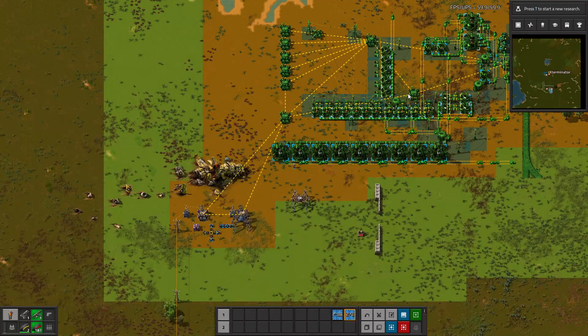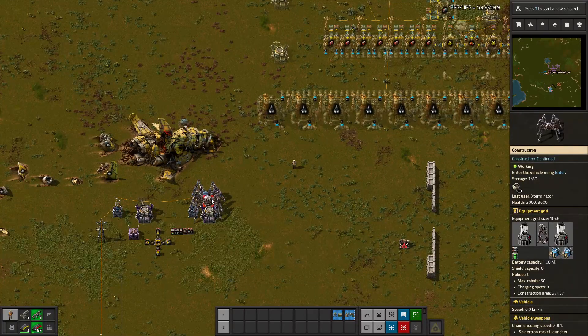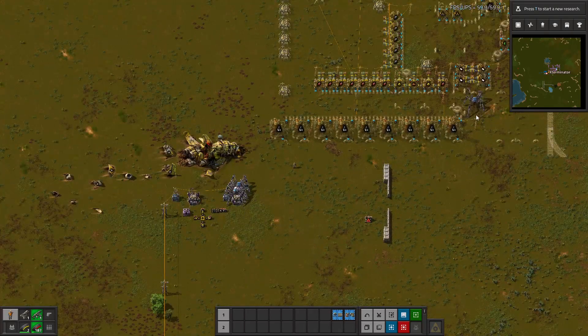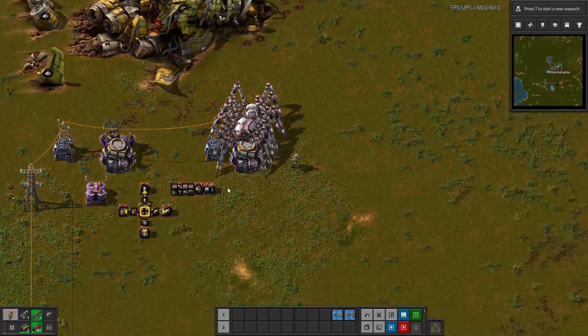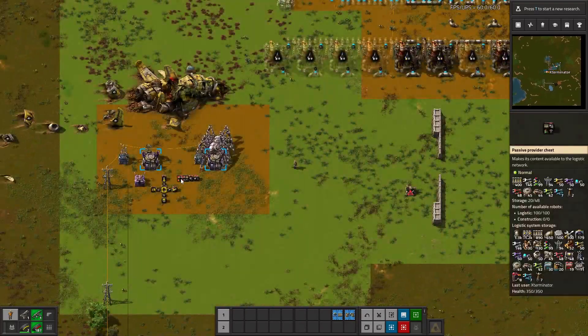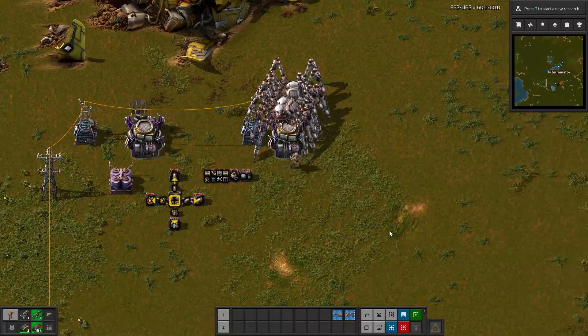I've placed a larger base section blueprint and it should get these Constructrons going. The reason some may just be standing there is that it only uses as many Constructrons as it needs for a job — it used three and didn't really need a fourth for that little mining outpost. These guys have paused, probably missing some materials or waiting a bit, but you can see one has already started and has a bunch of materials. It looks like it may be missing some materials for the others to continue.